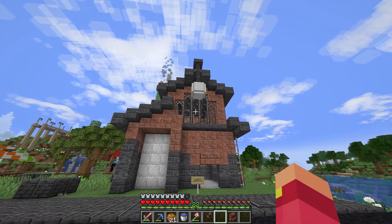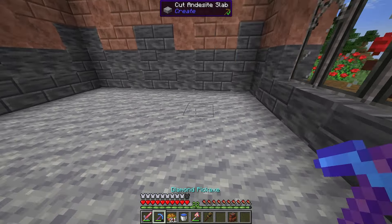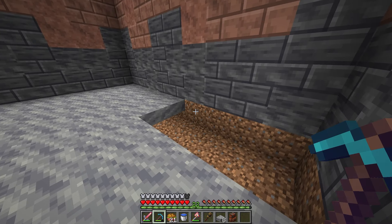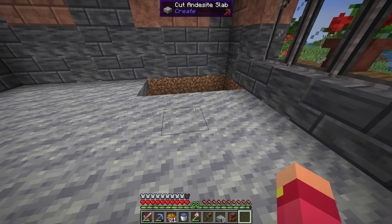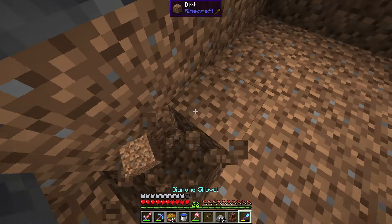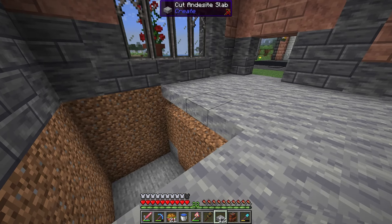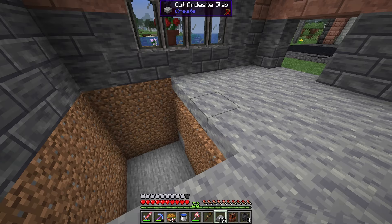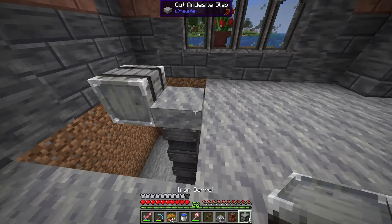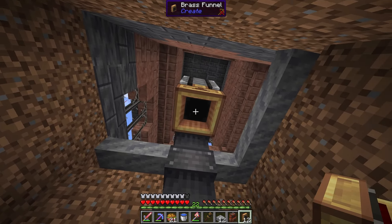Alright, I think this is looking quite beautiful, but we are missing basically the entire inside. As I was explaining, the inside is going to be a bit of a mechanism — it's not going to be just putting diamonds in a chest and grabbing what you want. There will actually be a request system: you put in the amount of diamonds you want to pay, and it'll spit out the iron you should get based on how many diamonds you put in. So we're going to be doing some Create work, which means I'm digging down to make space for all the contraptions we're about to build.